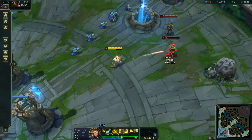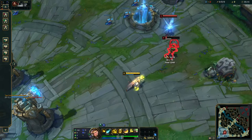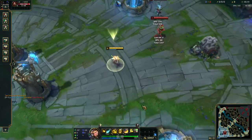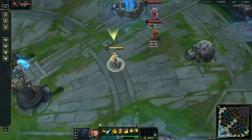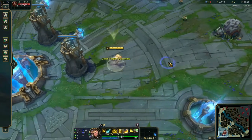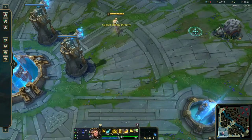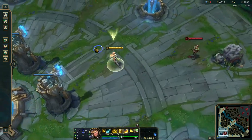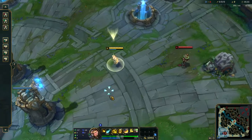For harass, you can auto attack a minion and then throw Q at the enemy champion when they step up to farm, so that you get the Grasp proc — and if you already have a Sheen, you get the additional Sheen damage on top.